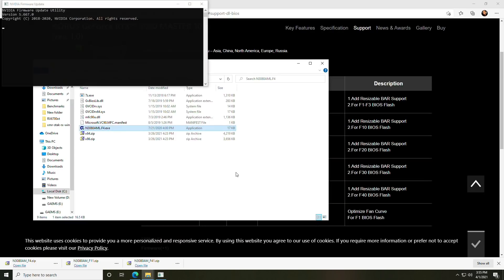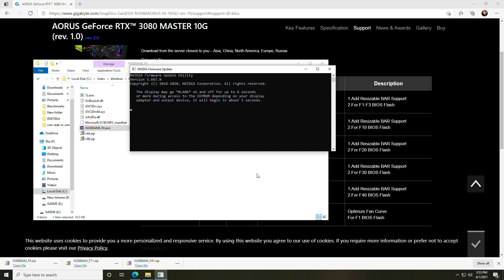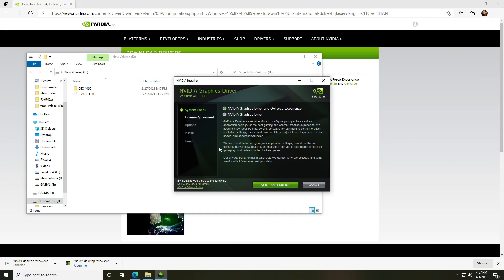The only GPUs I've seen with the BIOS update so far are Gigabyte cards. My EVGA cards — a 3070 and a 3060 Ti — do not have any BIOS updates available to support this yet. So if you do have a Gigabyte, you can go to their website, download the BIOS that supports the resize bar, flash the GPU, and then once that's done, reboot the computer and install the latest NVIDIA driver.